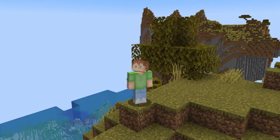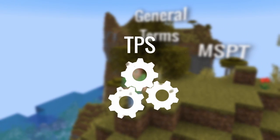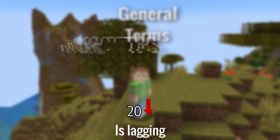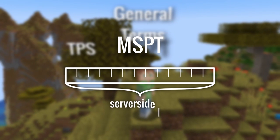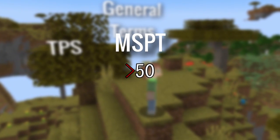Before getting started, I must talk about some general terms, like TPS and MSPT. TPS is the speed at which your game is running — if the TPS is less than 20, then your server is lagging. MSPT is the main measure of server-side lag. If the MSPT exceeds 50, then your server is lagging and your TPS will go down.